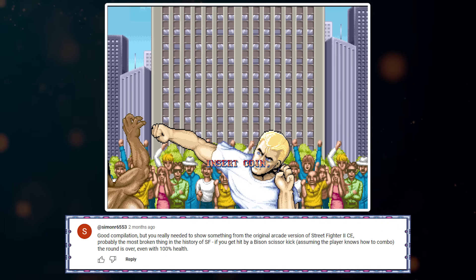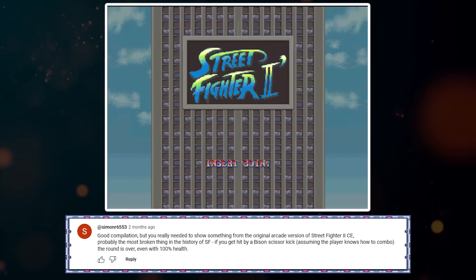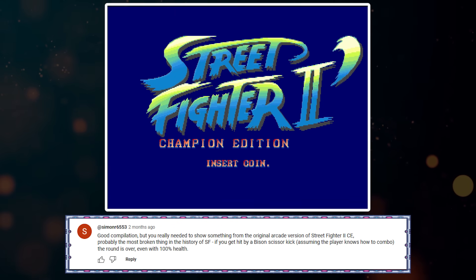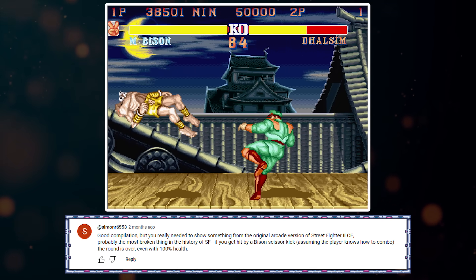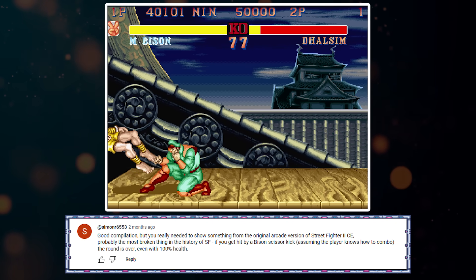Good compilation, but you really needed to show something from the original arcade version of Street Fighter II Champion Edition — probably the most broken thing in the history of Street Fighter. If you get hit by a Bison scissor kick, assuming the player knows how to combo, the round is over even with 100% health.